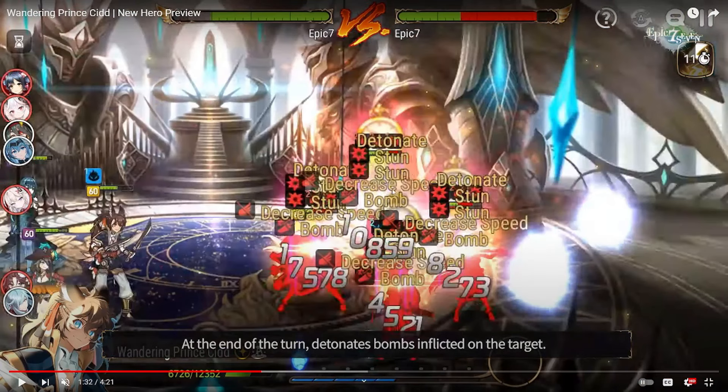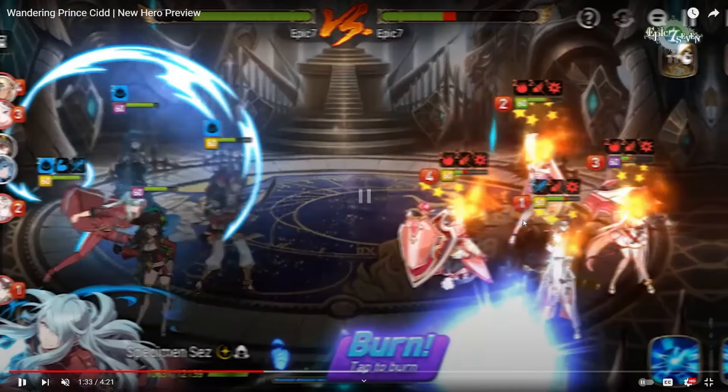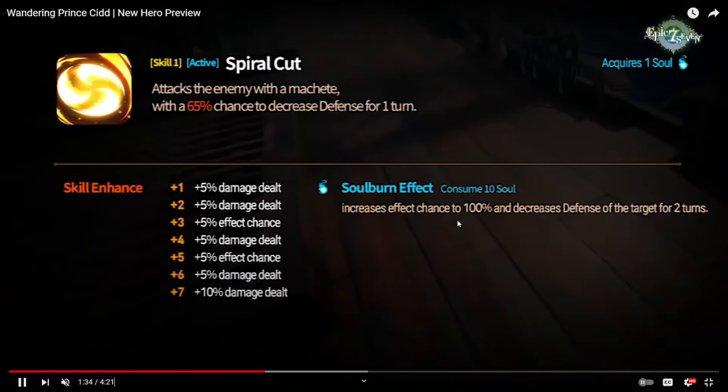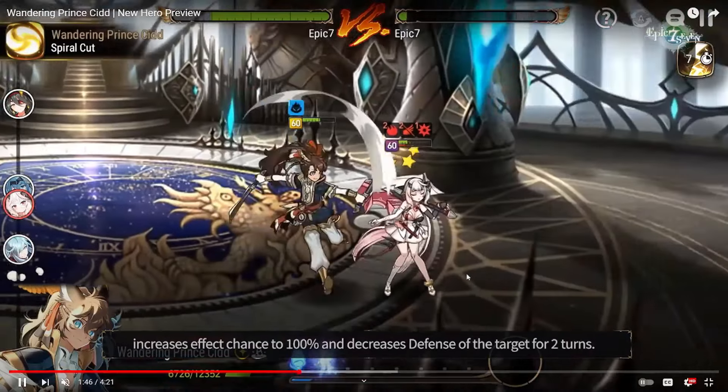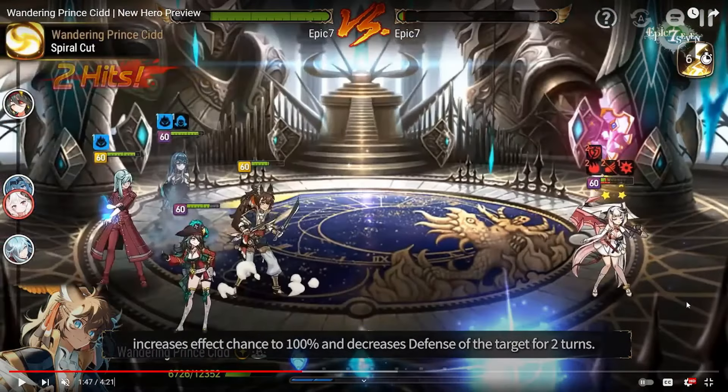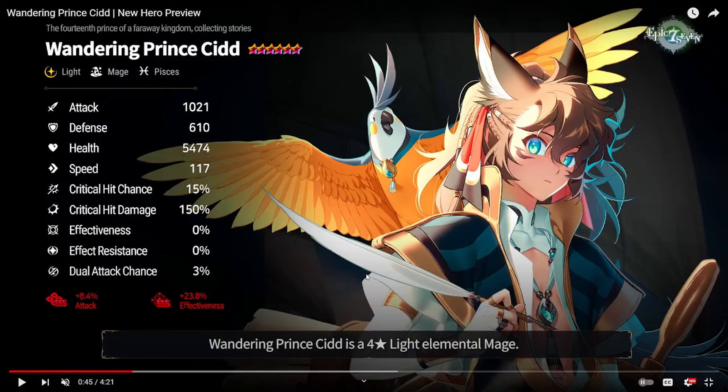He's going to work very well with other bomb units — maybe Roaming Warrior Leo, and Summertime Iseria will make a good comeback. His S1 is a single-target attack with a defense break — nothing too fancy. If you soul burn it, the defense break goes to two turns and the chance goes up to 100%. He does about 2k damage on a crit, so his damage isn't really that high, but it does land the defense break. This unit looks more like a support unit.